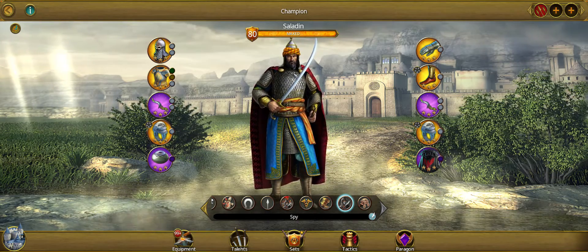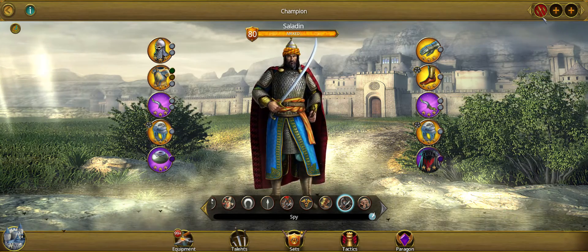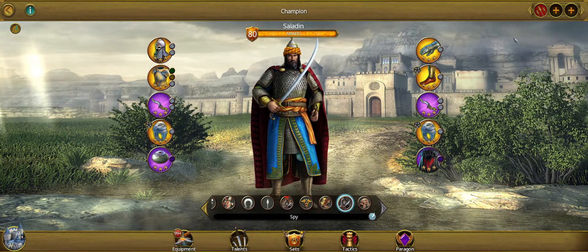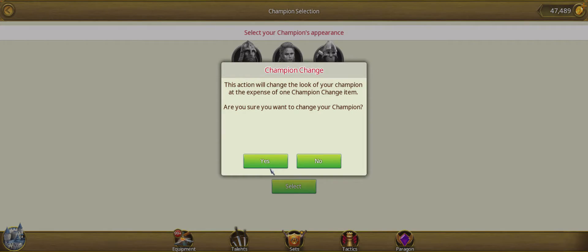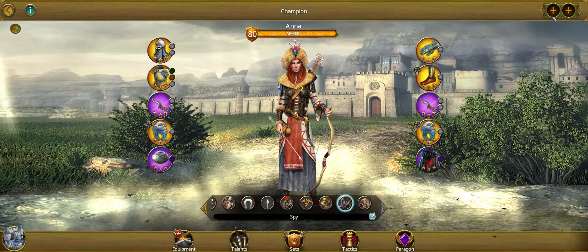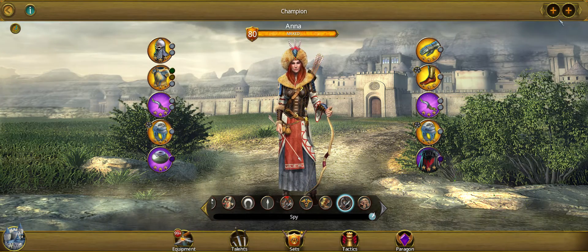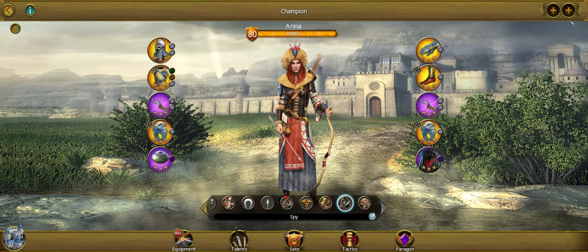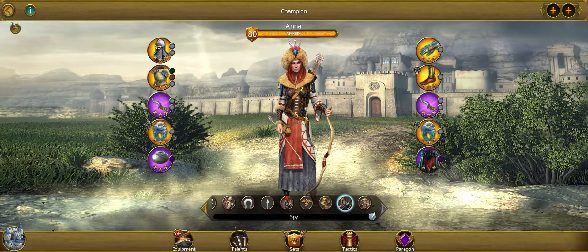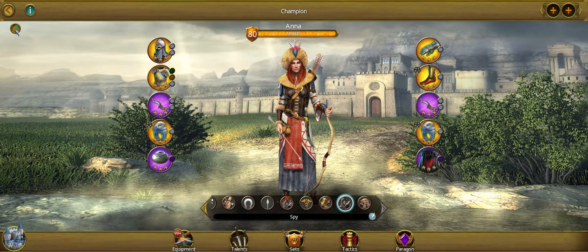This champion Saladin is one of the ones you get from the story. If you'll notice, there are three potential champion classes you can assign to him. Let's come over here and change it to one of the default champions — there are only two for the default. So it appears that the story will give you champions where you can have three presets rather than only two from the default.